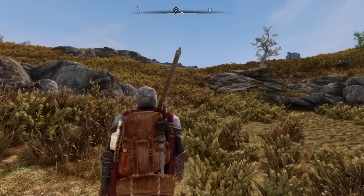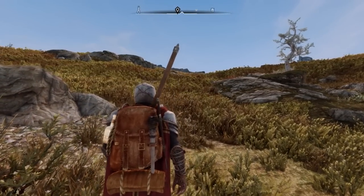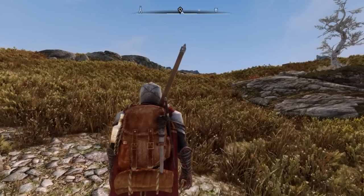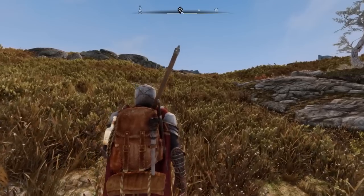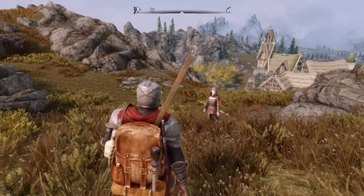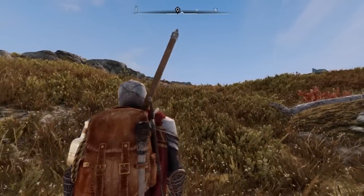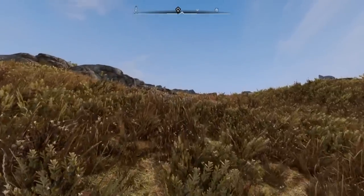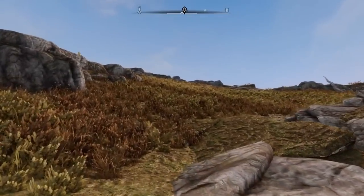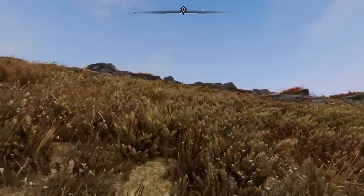Come to think of it, maybe I shouldn't be bringing Serana for missions like this. I don't need to hunt down these vampires — if anything, this doesn't necessarily correlate to finding the Elder Scroll. Maybe it's a little rude of me to bring her along when I choose to go and hunt down vampires in their lair. But at the same time, this lair is very close to Rorik's Stead. The last thing I want to do is leave them here and give them an opportunity to attack the town and convert a lot of people to vampirism.